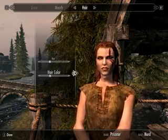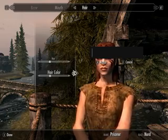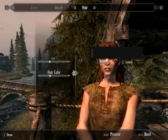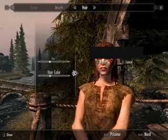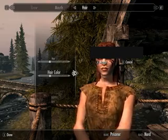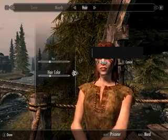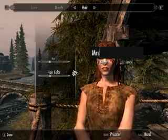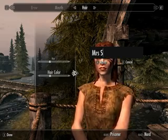I think I'm almost done now. Let's just change my hair colour. Let's name the character. This is probably the hardest part — naming your character. But then again, names aren't really important in Skyrim. Let's just call it... I've got a good name. Let's call it Mrs. Skyrim, just because I'm bored and, you know, it's a funny name.